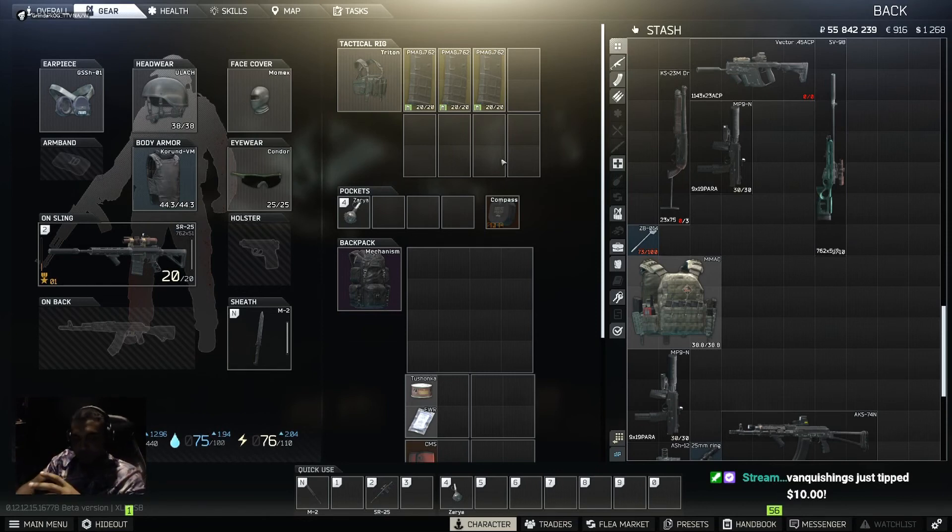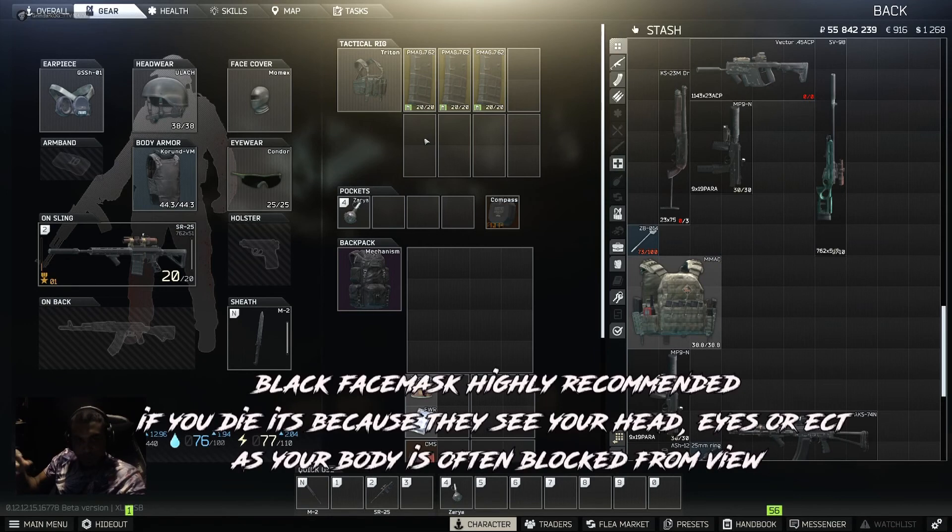The first step with Reserve is whatever spawn point we spawn at, we're going to rotate to a sniper position. If we visualize the sniper positions on Reserve, most of them - unless you're on a rooftop - consist of some sort of dark room or dark background. For example, when you're inside the sniper towers, they're dark green and most of the time there's a dark shadow behind you. So obviously you're going to want dark clothing, dark rig, dark backpack, dark helmet and everything. If you're down bad, you could change your kit to have even less armor. You always want to bring in armor, a rig, and a gun to avoid tagged and cursed.